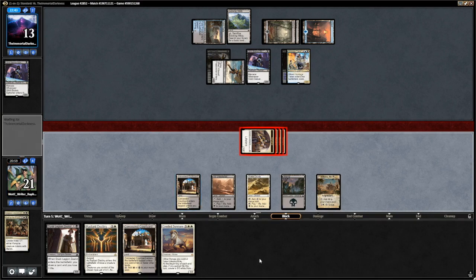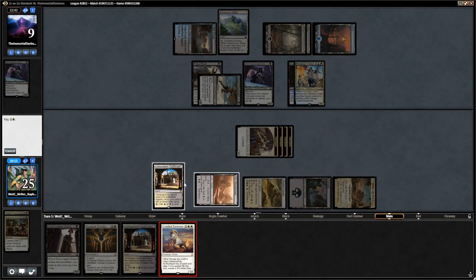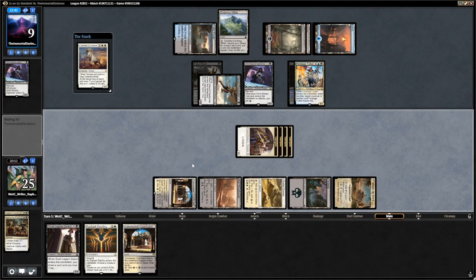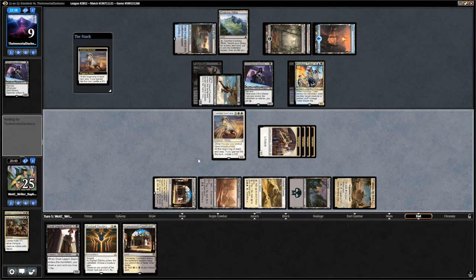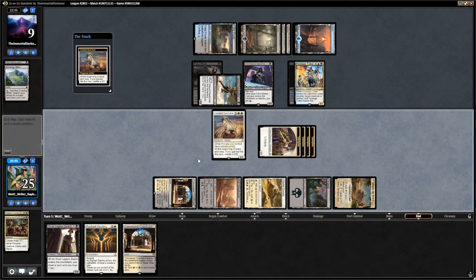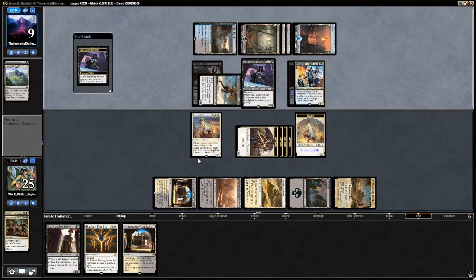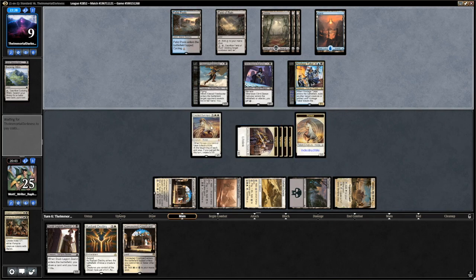No blocks. Now we're gonna play this guy and gain life and have a token right away. Since we gained life, we're gonna have a Horsey token. This matchup does not always go like this — because if he plays the Siphoner before I'm able to block and he starts drawing too many lands, that's a real problem. But we were ahead the whole game, so we're fine and most likely winning.